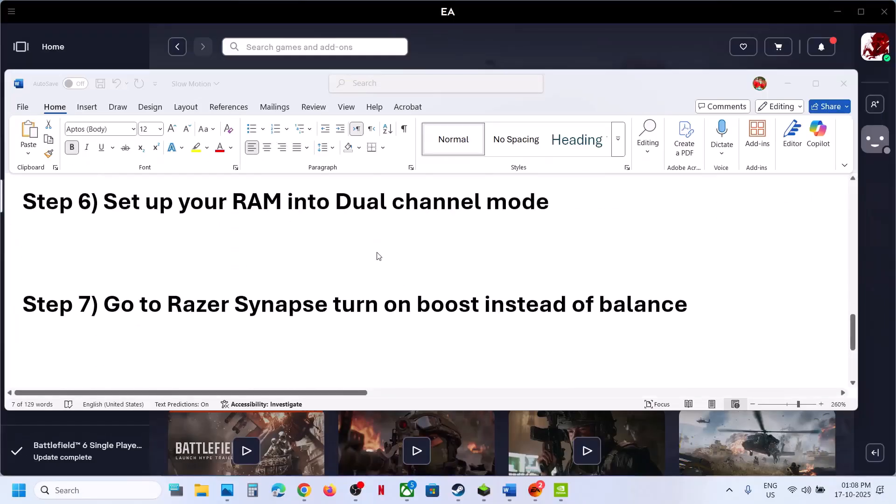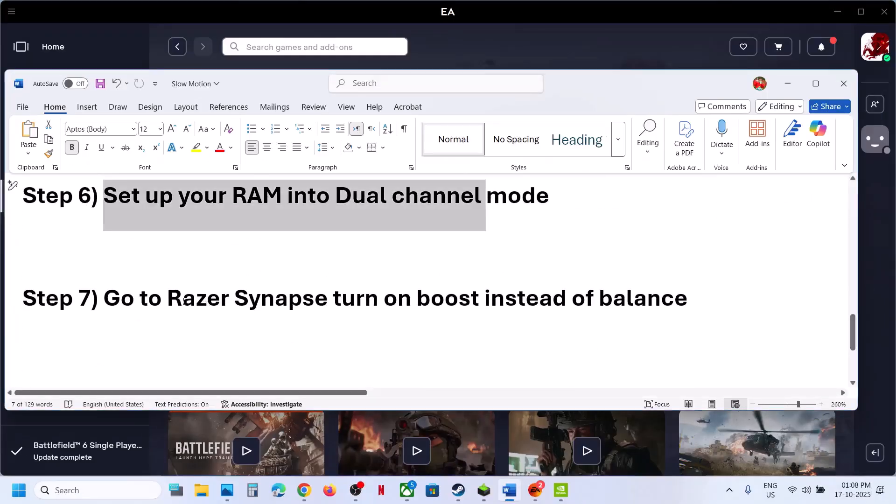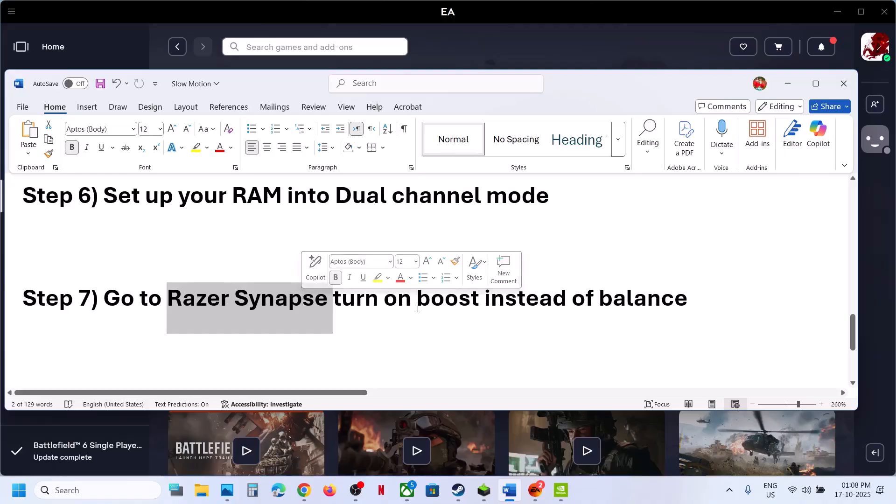The next step is to open Razer Synapse if you're using that application. If the power mode is set to Balanced, turn on Boost mode and then check if the issue is resolved.